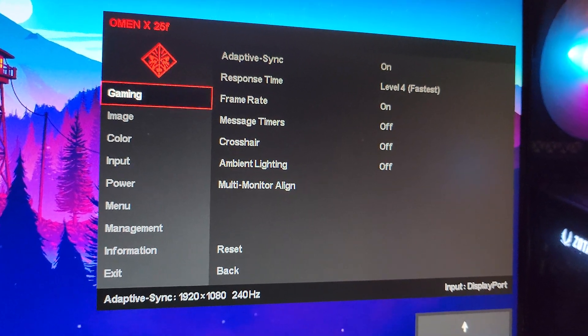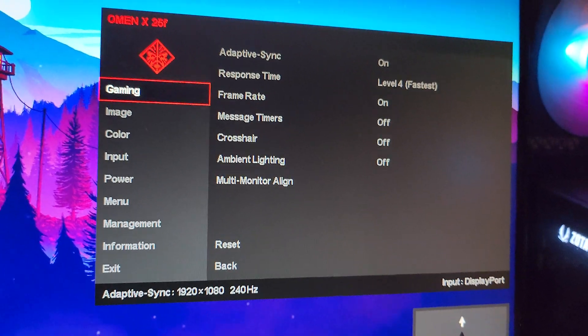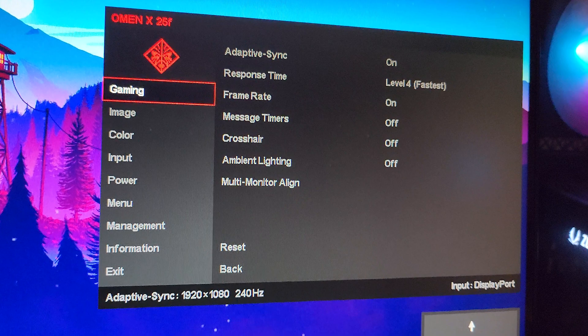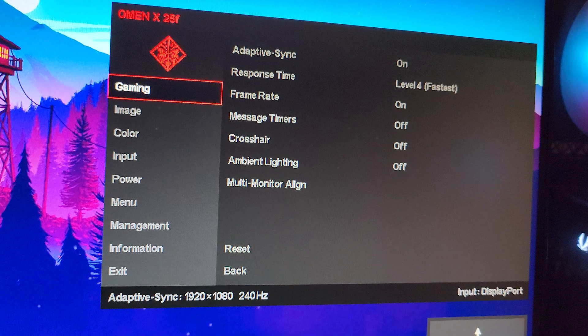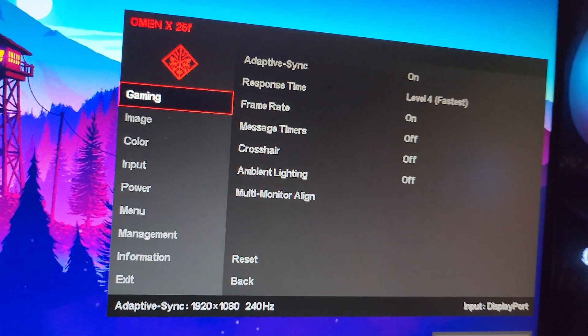In the first step, you need to configure the best settings in your monitor's built-in menu. Open the monitor's menu — you'll find the button on the back, sidebar, or white button corner of your monitor.